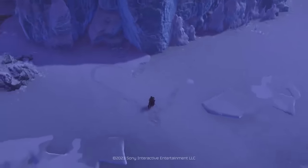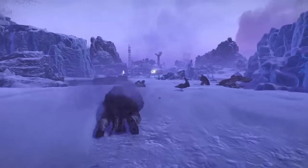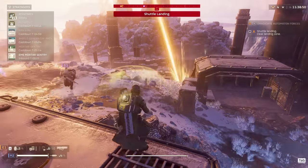You can make a snowball on snow planets like Vandalon. Just find a snowy patch, crouch there for a little while, and you'll get the option to make a snowball and throw it. Have fun, Helldivers — as long as you haven't spent your allotted 6.2 seconds of enjoying the scenery.